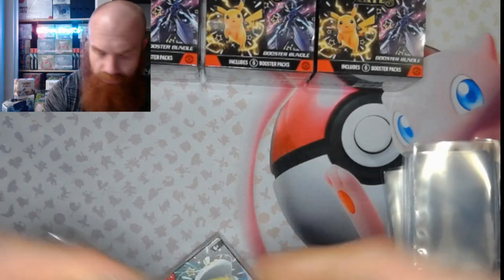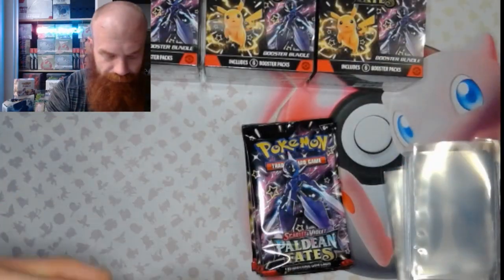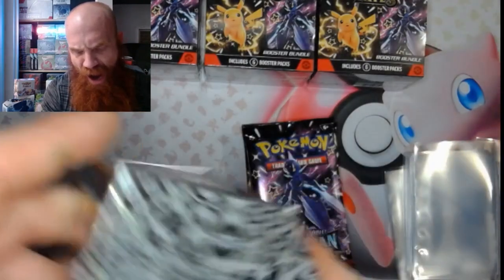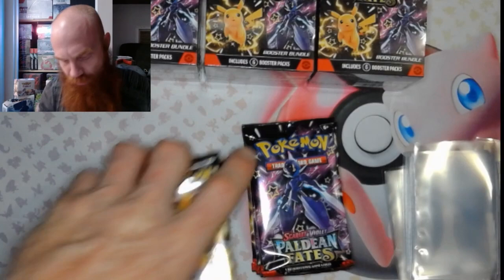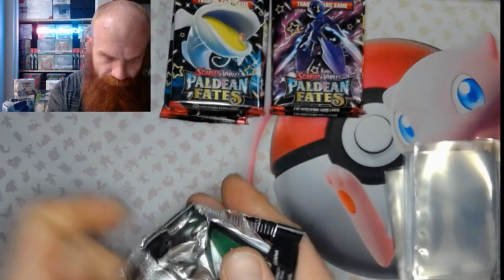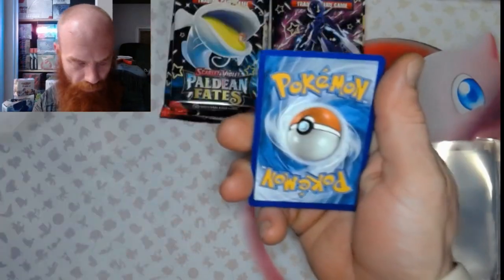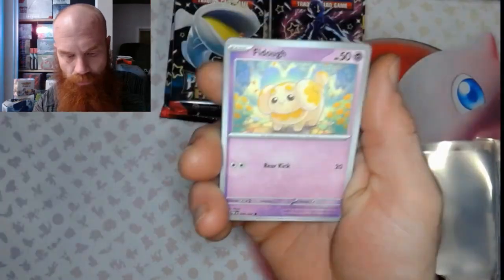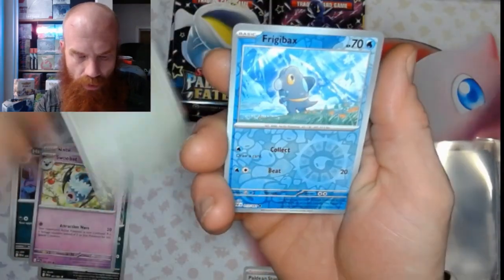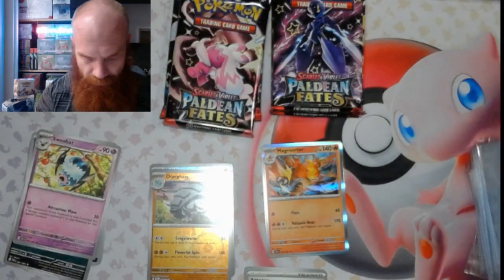Going to get two of these bad boys opened up. Alright, here we go — 12 packs to go. Code card. We got a Psychic Energy, Paldean Student, Fido, Haunter, Natu, Scrafty, Swoobat, Artisan, Frigibax Reverse, a Dawn Fan Reverse, and a Magmortar holo. No first pack hits this round.